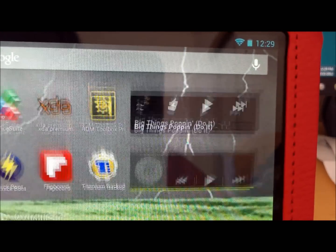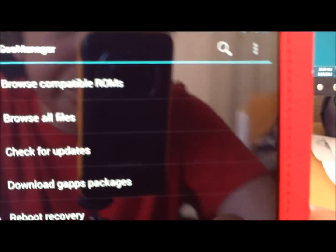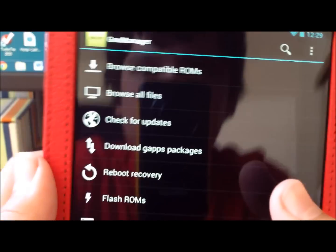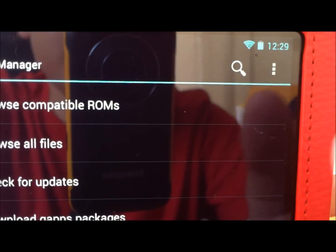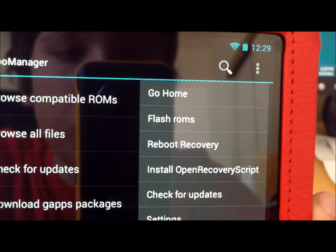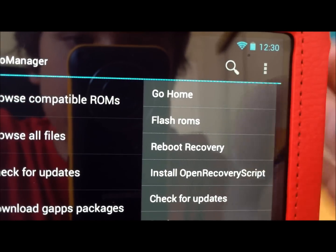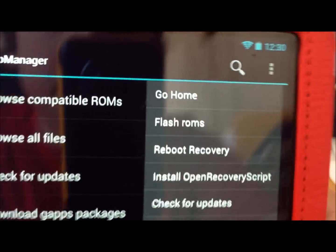After you have it installed, it should look like this — like a green icon. Just click on that. It has a bunch of different options. To install TWRP — that's the new thing you're going to install — you click up here and press Install Open Recovery Script. That's going to install everything for you and you don't have to press anything. It will just install everything.